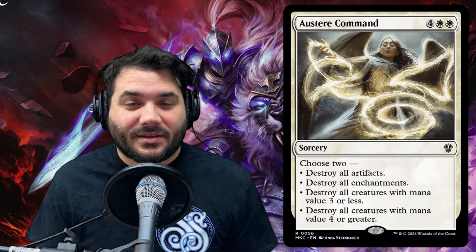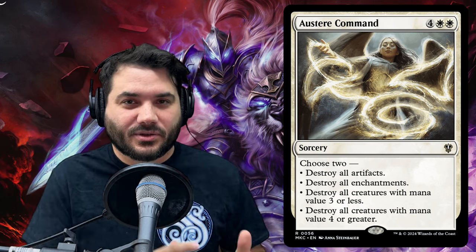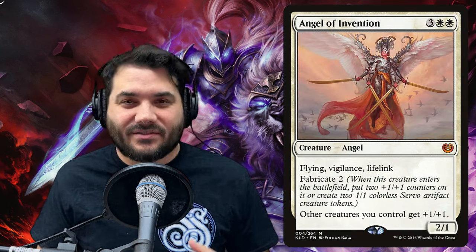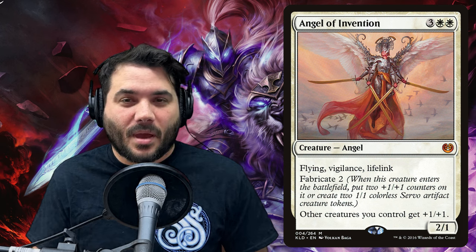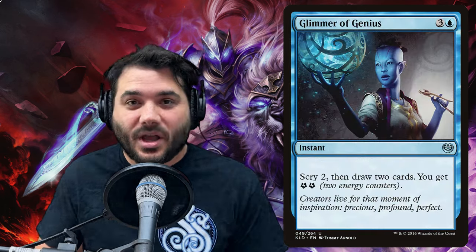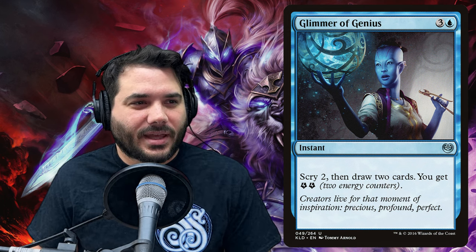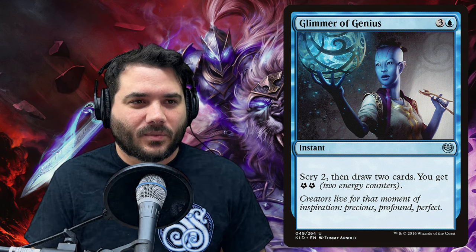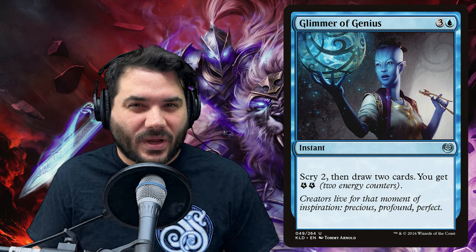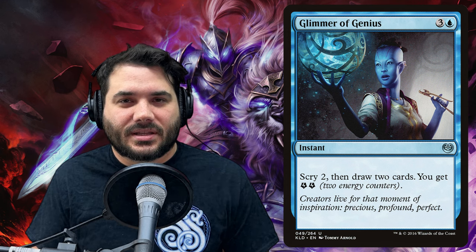We're also getting rid of Austere Command — it's an excellent board wipe, but we already have Farewell and a new energy-centric board wipe, so we'll keep those two. We're also cutting Grinzo and Angel of Invention — good cards, but making room for better synergies. Finally, we're cutting Glimmer of Genius: it costs four mana to scry two, draw two, and get two energy — not a great rate. We have better card draw spells and plenty of ways to make energy, so we don't need it as an energy spell.